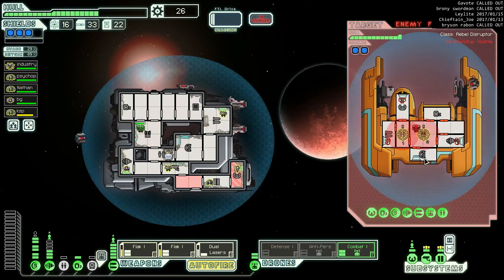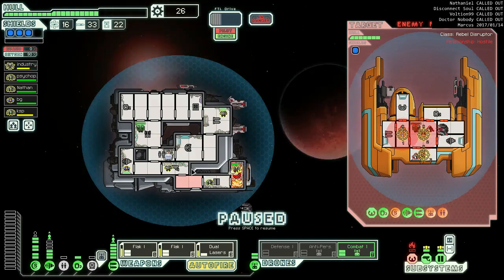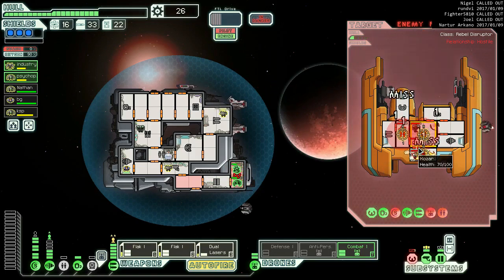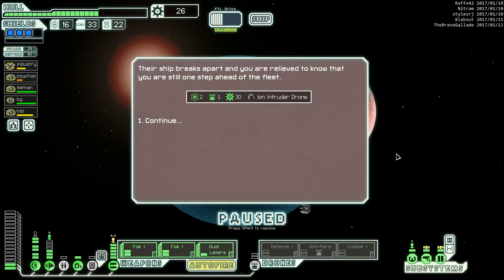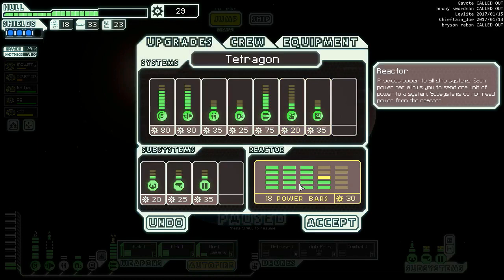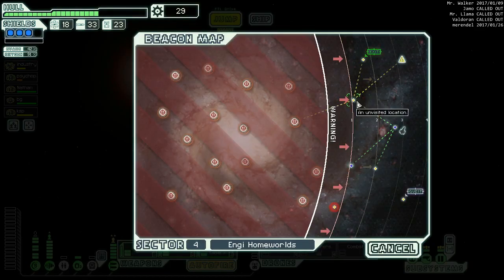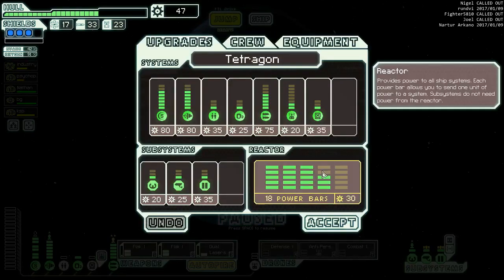They're charging their FTL which means this combat drone mark one is a good idea. We're gonna do this and this and then shoot at their shields with the last one. Get in there and help. Oh boy, that's trouble for you guys. Ion intruder drone - we're just getting so much stuff. 59 scrap. We want two power - there's one of them. Participate in their study? Sure, 17 scrap - that gives us that last power we wanted.